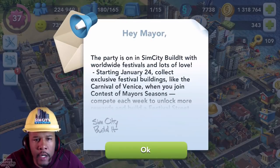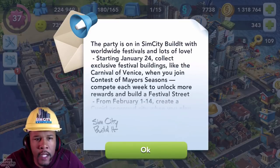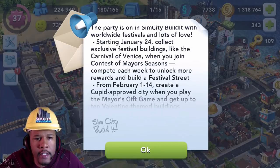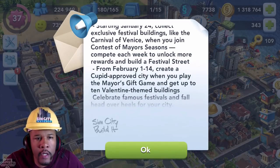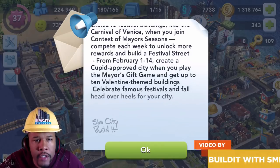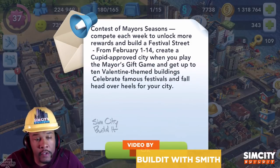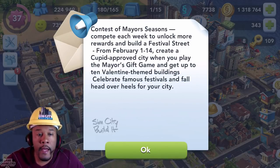The party is on in Sim City with worldwide festivals and lots of love. Starting January 24th, which is today, collect exclusive festival buildings like the Carnival of Venice when you join the Contest of Mayors season. You can compete each week to unlock more rewards and build a festival street from February 1st to the 14th. Okay, let's do that.